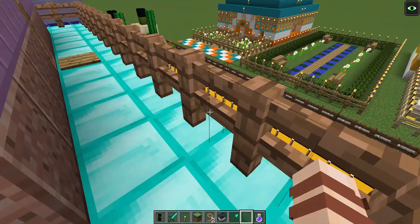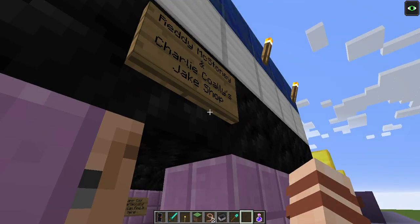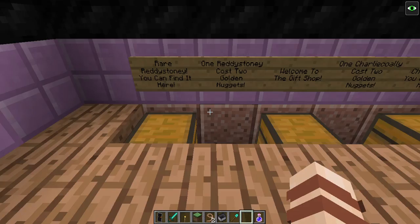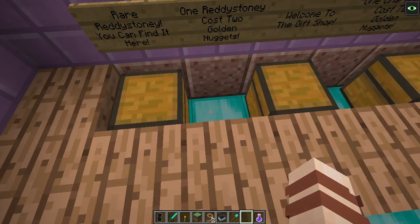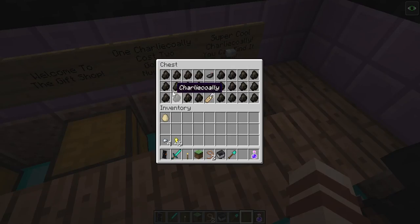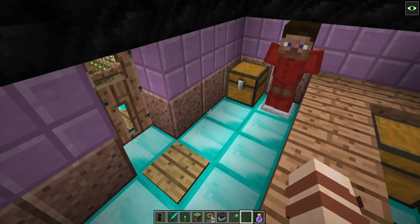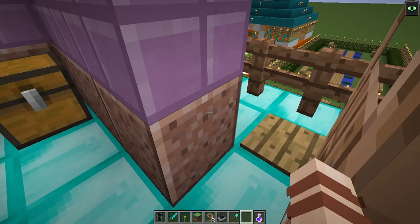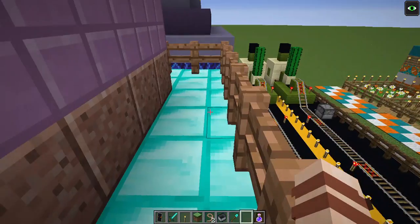Over here is 'Ready McStonie and Charlie Coley's Jake Shop.' I name-tagged all of these villagers — so many. This took a while. And there's a little red villager over here and a black one in black leather armor.